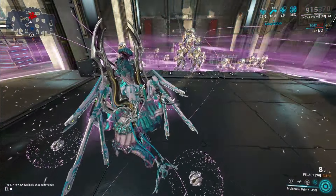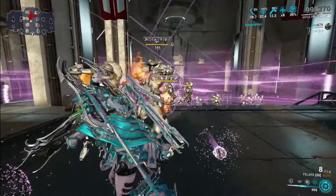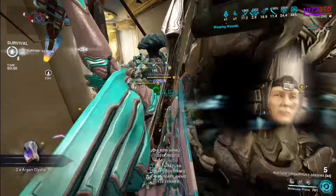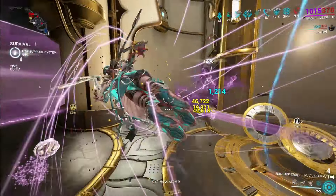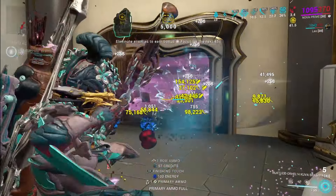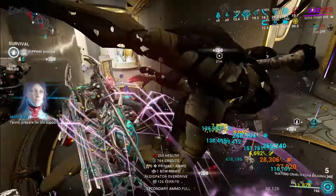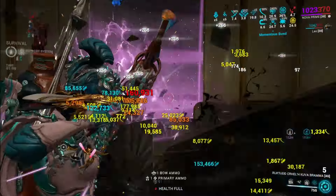The fourth ability, and the star of the show, is called Molecular Prime. It creates a field around Nova that spreads at a speed of five meters per second for six seconds, so the range scales off duration. Enemies touched by the field will be primed. Primed enemies will take 100% more damage from all sources — that extra damage does not scale off power strength. When primed enemies die, they will explode dealing Blast damage in a range that scales off ability range, with a 20% status chance.